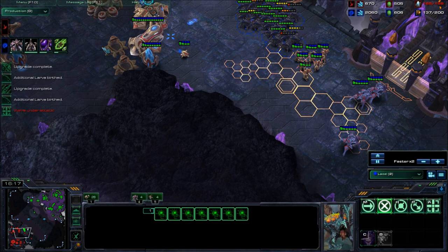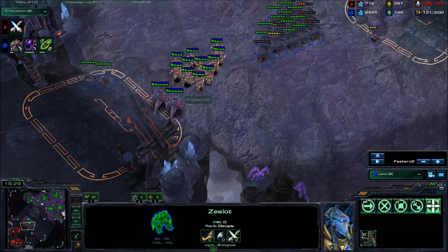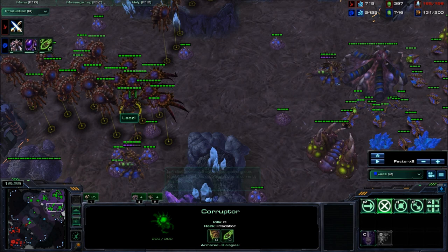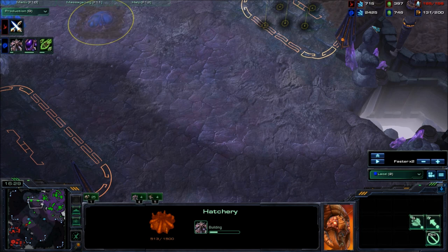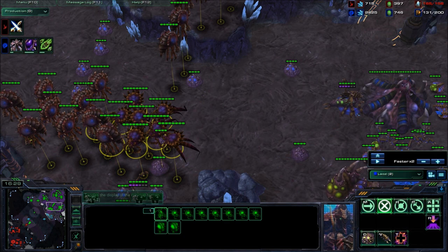You got corruptors out. Okay, you killed his third — you killed a decent amount of drones. The problem is you have no follow-up. Roach-ling is terrible against the army he has right now — he has five colossus, fifteen stalkers, and seven sentries. That's ridiculous. Even if he's behind in upgrades, the sheer utility makes it extremely good versus what you have. This amount of corruptors is nowhere near enough. You need broodlords. If you had this fourth up — done around thirteen or fourteen minutes and saturated — with creep spread and eight or nine spinecrawlers here, when he pushes you'd have time for your broodlords to finish morphing.